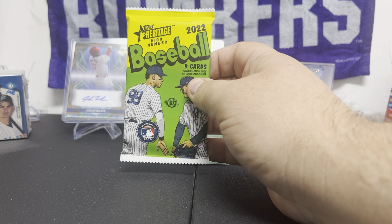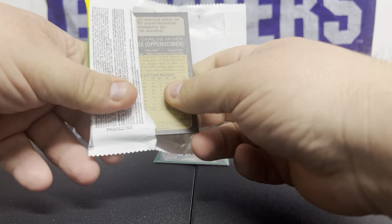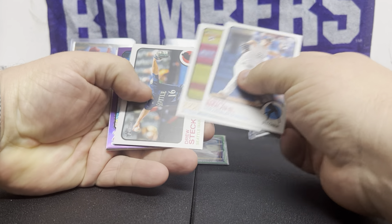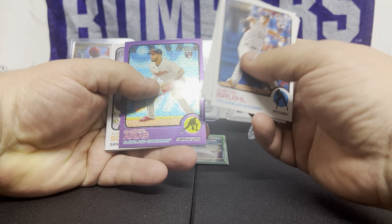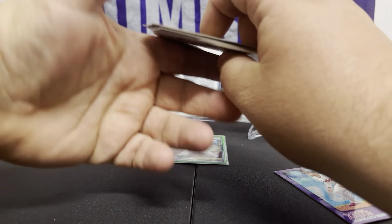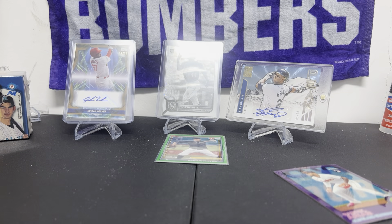Got to make sure I can zoom out a little bit. This is a hot pack. I get used to this angle here. Gabriel — purple. Juan Soto in his Padres uniform. There's not too many like that. He is the number one card in the new set coming out.